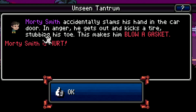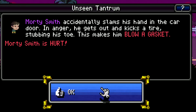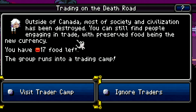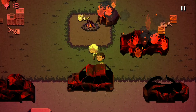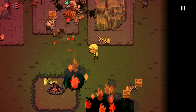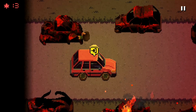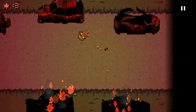Morty accidentally slams his hand into the car door, gets out and kicks a tire, stubbing his toe — this makes him blow a gasket. Morty is hurt. Morty needs to calm down; I don't even like him on my team anymore. Outside of Canada, most of society is destroyed. We found a trader camp — let's go check it out. This is a beautiful trading camp. Morty... I don't know if Morty made it. I think Morty's dead. I think we've lost Morty. Oh well — we didn't need him anyway.